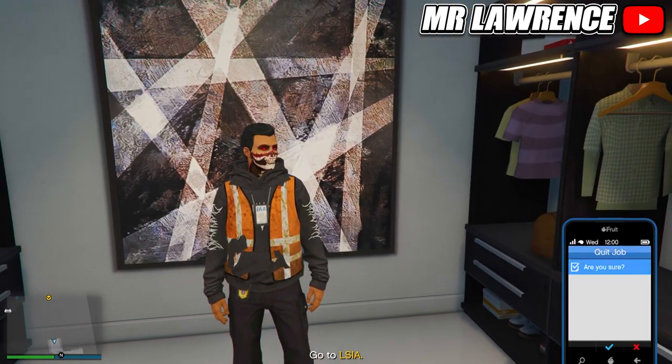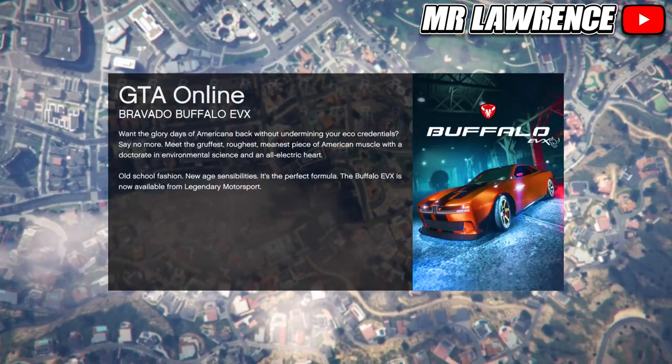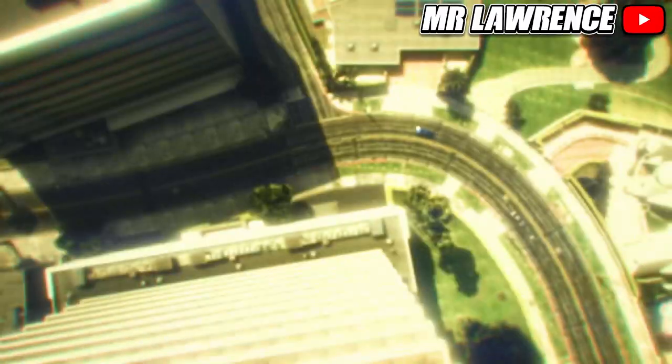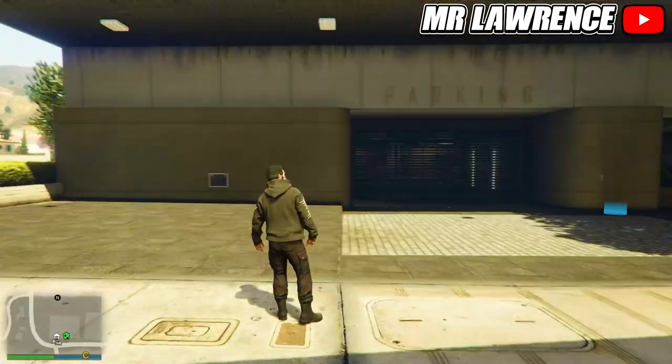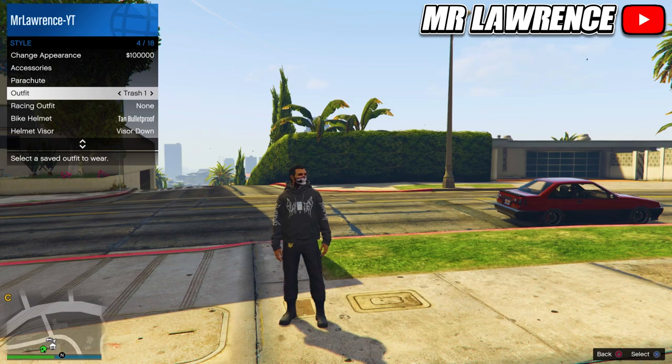Then quit the mission through your phone. When you are back in online you won't have your outfit yet, but now you can just equip it through your interaction menu.